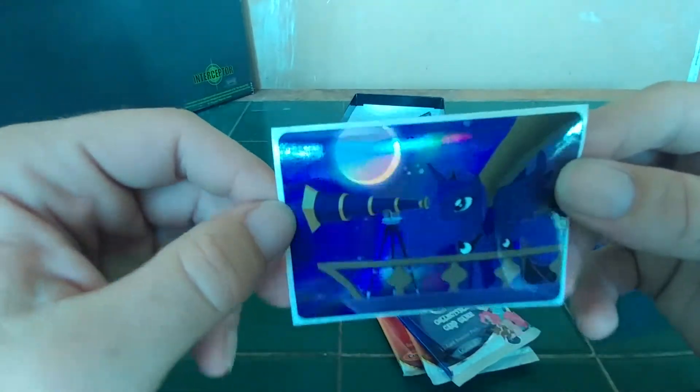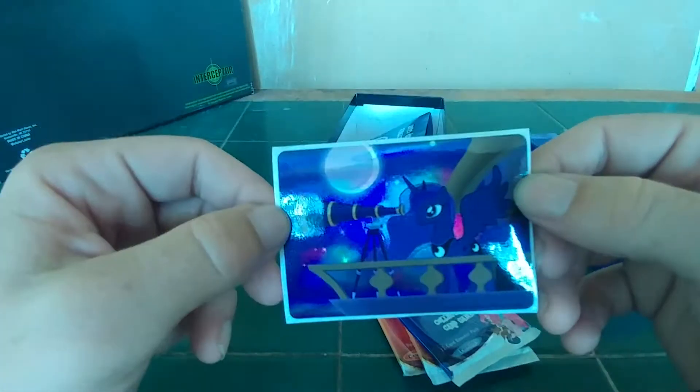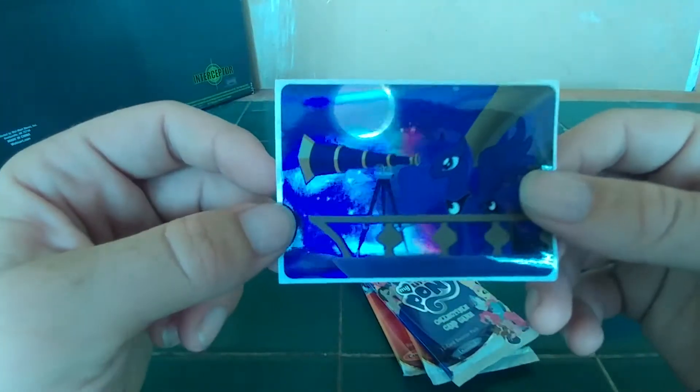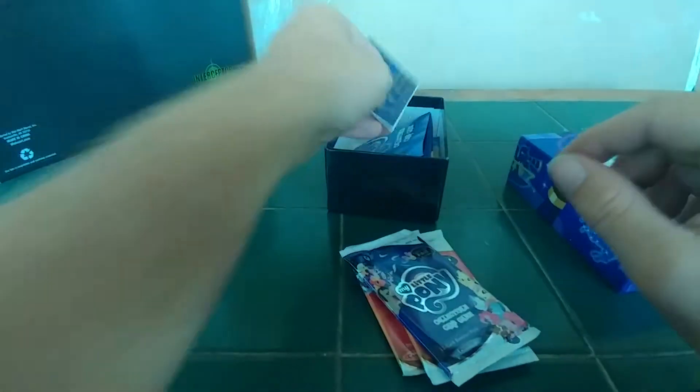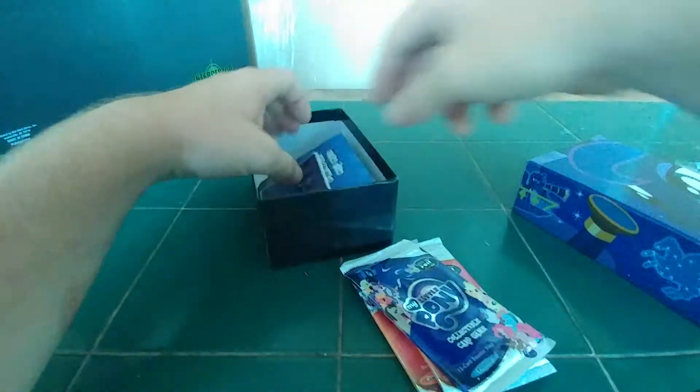Wow! We have Princess Luna on the balcony on this shiny silver sticker. Ooh, wow, that is a nice sticker. Pretty. Ooh, shiny! More collectible! Let's put this back in here.